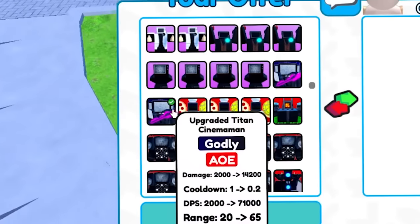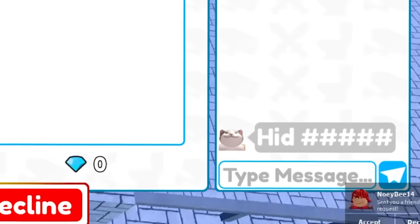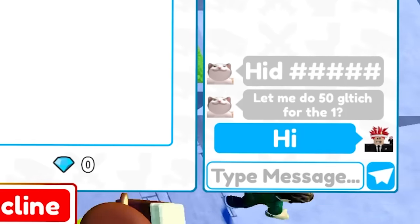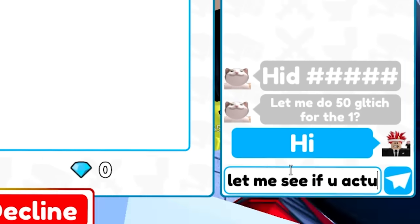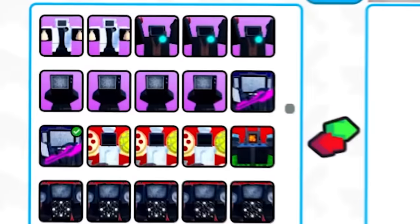Let's pull up the godly unit. I actually have two. Let me see if he actually has 50 — there's no way he has 50 glitch cameraman, guys. There's no way. It says also, I got a free mythic for you.